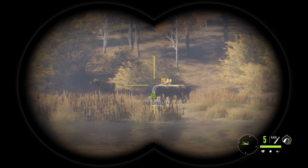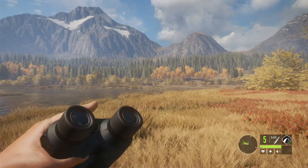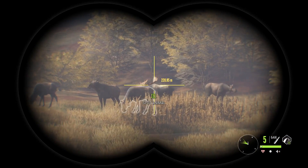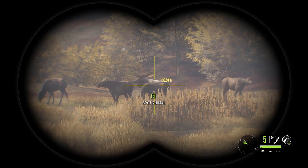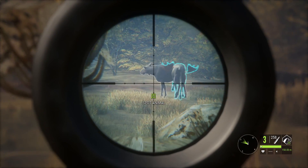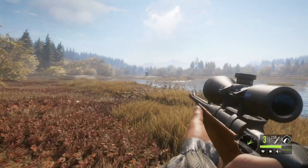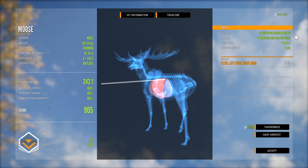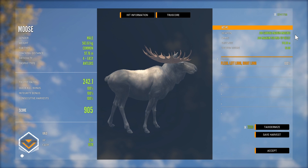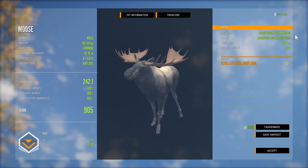The 300 is part of the Yukon Valley DLC. I prefer it over the base game 338 for a couple of reasons. They are the same weapon class and get the same integrity on all species, but the 300 has a four-round magazine which is nice — good for charging buffalo, and with lions you can get two shots in and still keep integrity. It's also nice if you want to take out two animals in the same herd. The accuracy discrepancy is huge: the 338 only has 10 accuracy, while the 300 has 80 accuracy. That doesn't make a big difference at close range, but when you're shooting over 200 to 300 meters it's a really big deal.